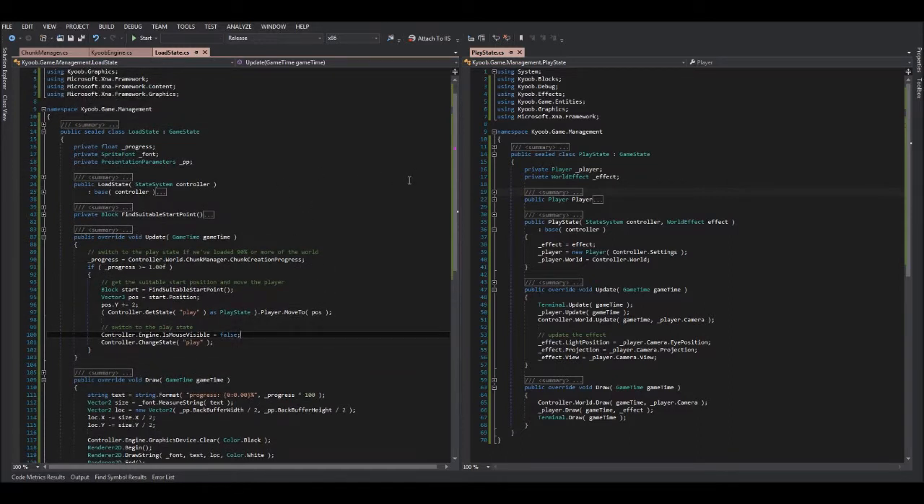The main reason why I wanted to get the state system up and running is because previously I would just throw the player into the world and have it generate around them, and that allowed for the possibility of the player falling through the world because they got to some chunk that wasn't loaded.